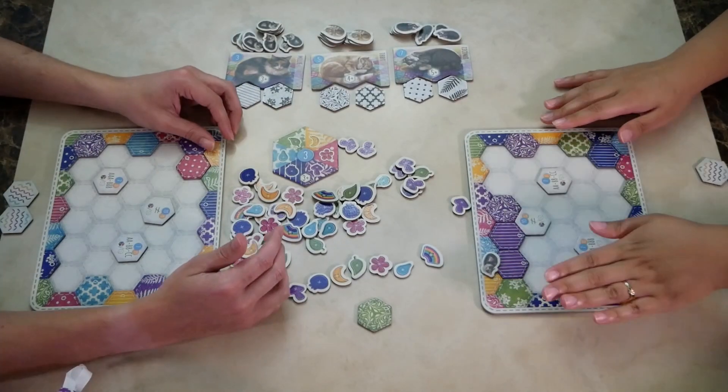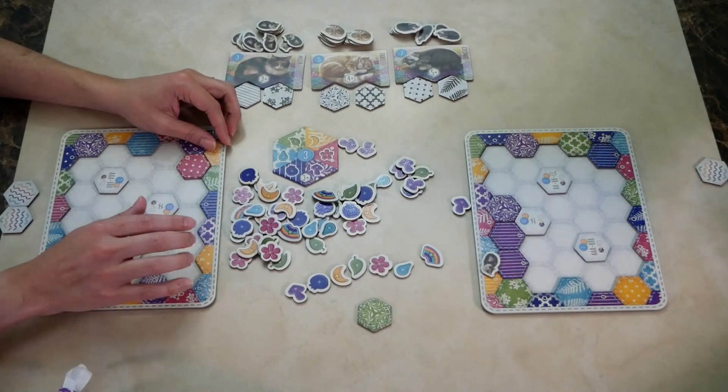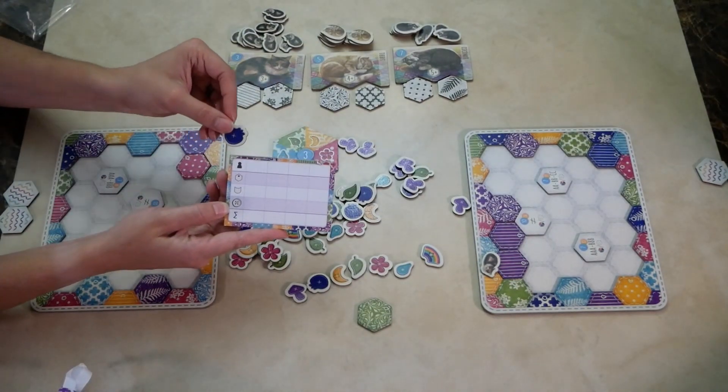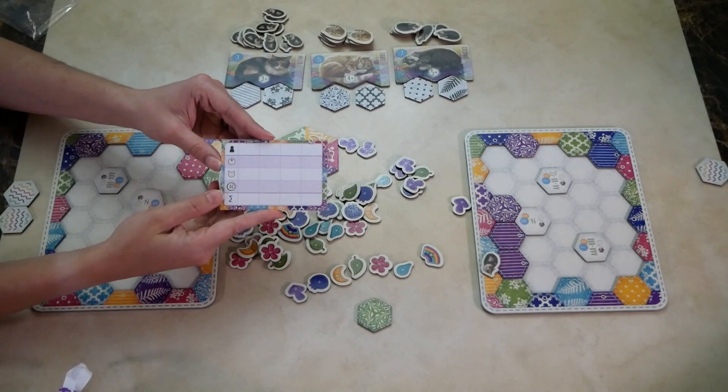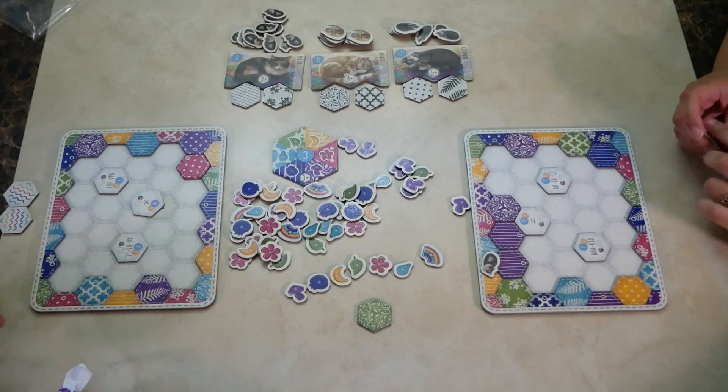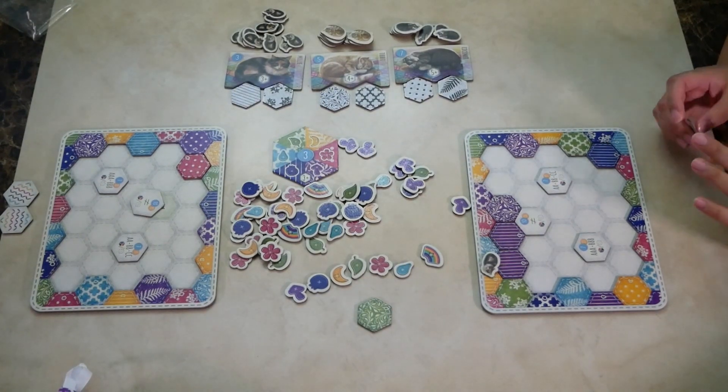The game is over when you complete your player board and then you score. You would score your tiles, cats, and buttons, and whoever has the most points wins. That is how you play Calico. Please like and subscribe and comment down below. Thanks for watching — bye bye for now!